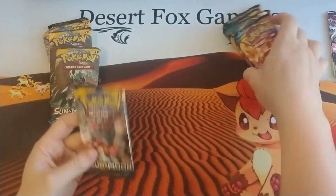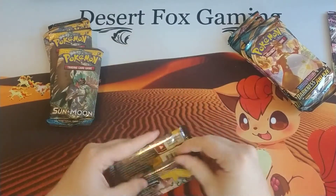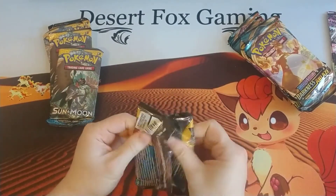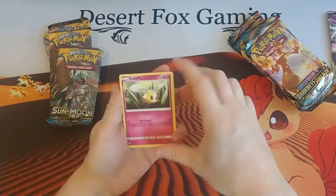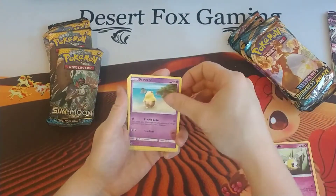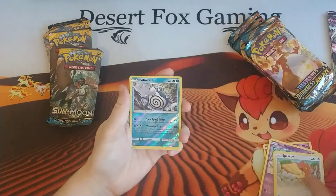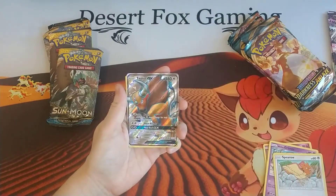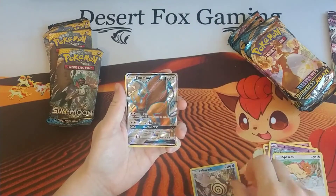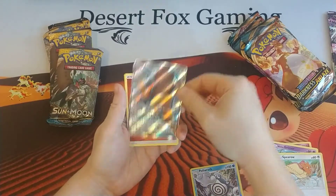Let's go ahead and open up the first Sun and Moon. We do have 10 packs — pretty good number of Pokemon packs we're going to open today. All right, we have a Cutiefly, Drowzee, a Rowlet, and a lone Grimer, a Spearow, a Reverse Holographic Poliwrath, and an Alternate Art Tauros GX! Sweet, that is pretty cool — I do not have one of these right now, and now I do.